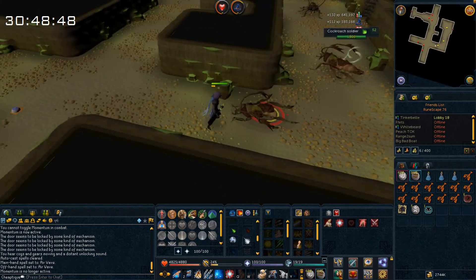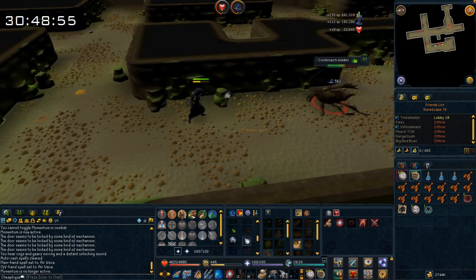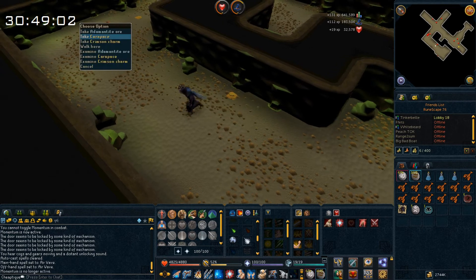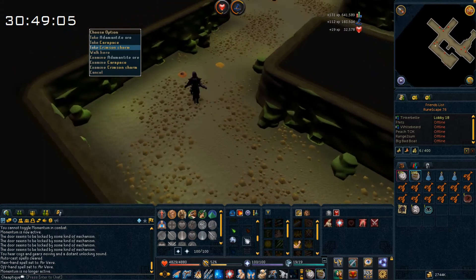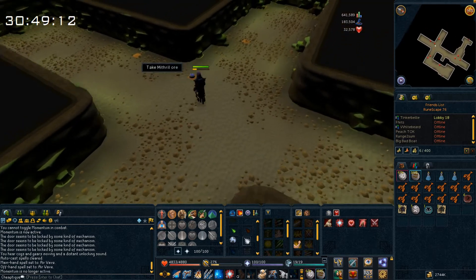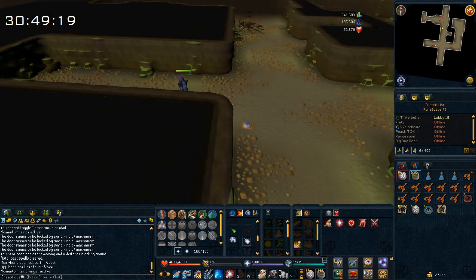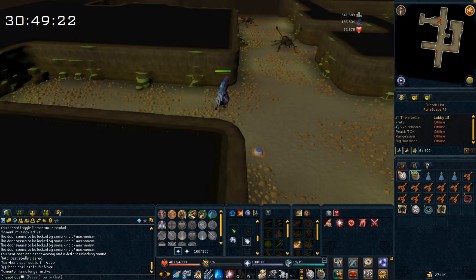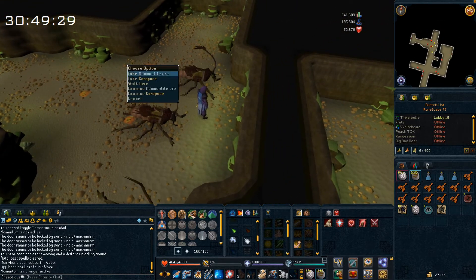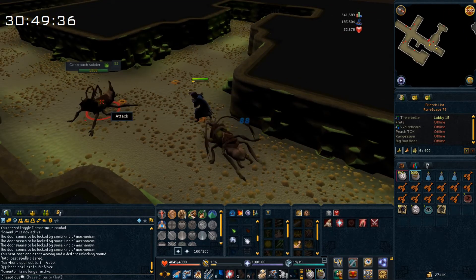They die fast, and with familiarization I can make four full circles here and kill them all. When they're all killed I quickly go through all the drops — there's adamite ore, crimson charm, mithril ore, more crimson charms, and more mithril ore. This way I can loot them quite easily, and by the time I've looted everything they should all respawn. So maybe this is the way to train here.